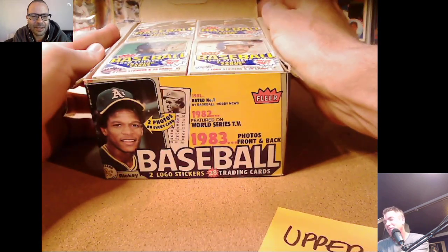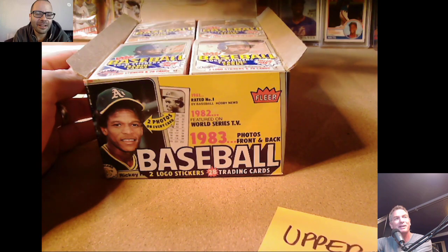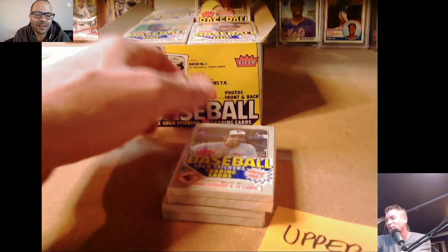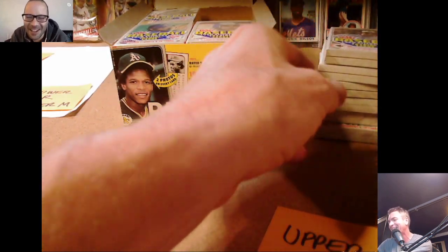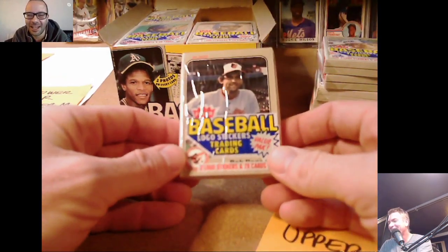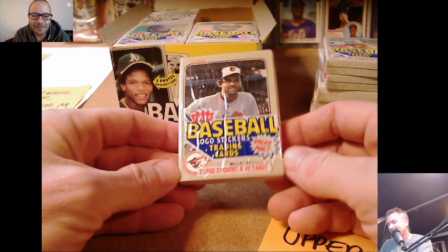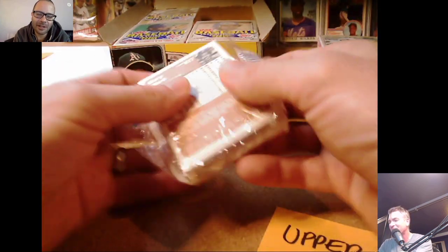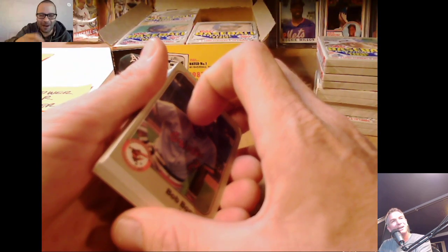The top of the house stack is a Rickey Anderson — the left side of a double card. We're going to start with the upper right stack. Someone already spotted a big card in there. Unless it's Gary Templeton or something, he's all set. We're gonna rip it — it's Gary Ward on the back. We have a Ron Kittle rookie pack too.